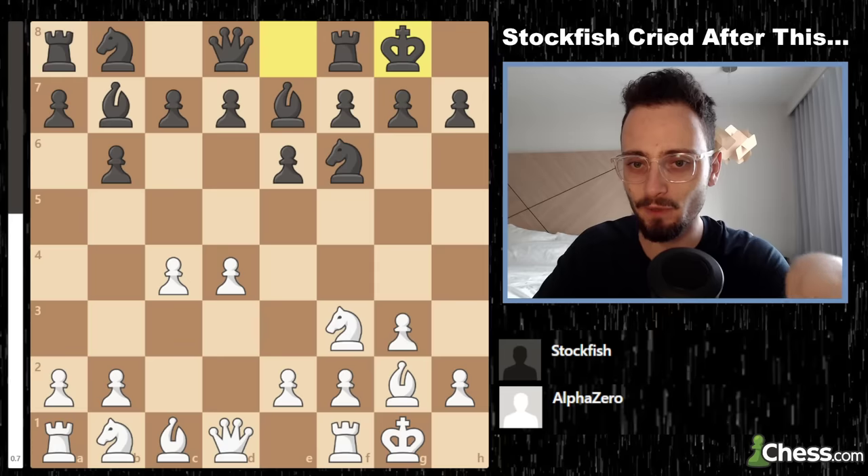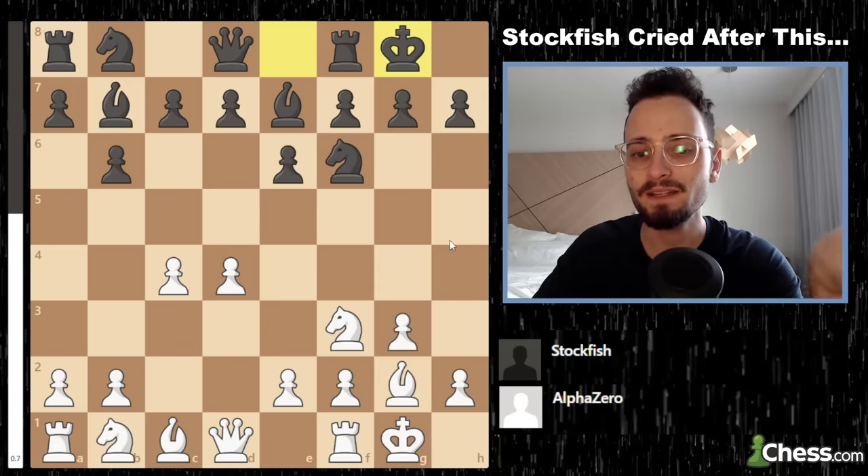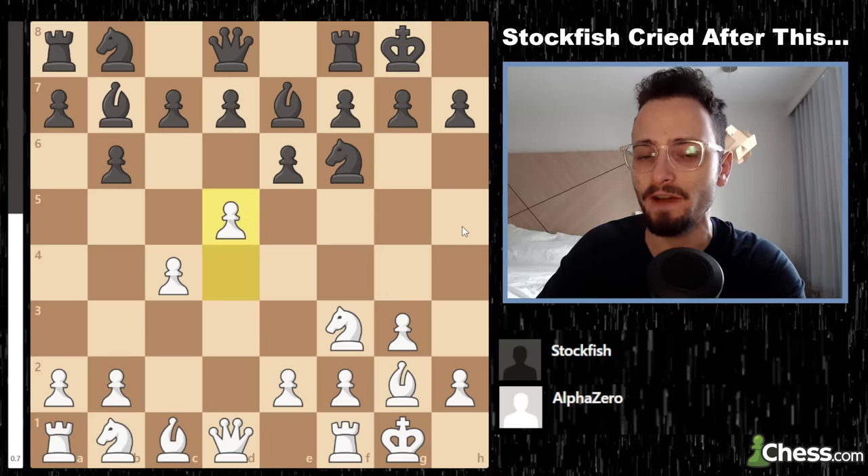AlphaZero, over the course of its development, was able to figure out that this bishop being destabilized — meaning the other one being defended — means that white actually does have some ideas, including the immediate move d5.